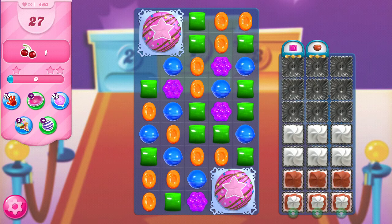This is Professor CC19, and today we're playing level 460 on our quest to the end of Candy Crush Saga, where we have 27 moves to collect one cherry. Before I get started, I'm not going to ask you to subscribe — however I will let you know that the button is right there and I put out a lot of great content almost every day.